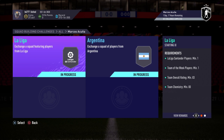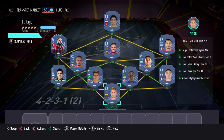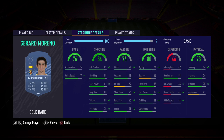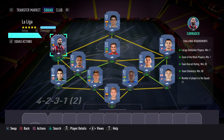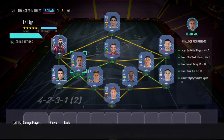To complete this SBC you need to complete two challenges. The first is called La Liga — you get a small prime gold pack. The requirements are La Liga Santander players minimum one, team of the week players in the squad is 11. At striker I've gone with Gerard Moreno, left mid Carrasco — the Team of the Week card — and CDM I've gone with Fernando.